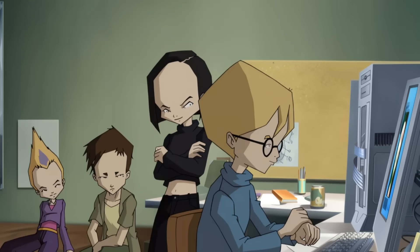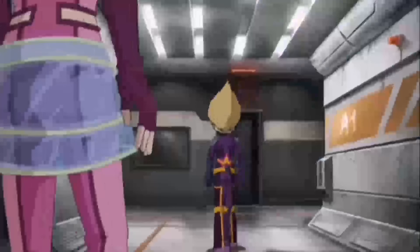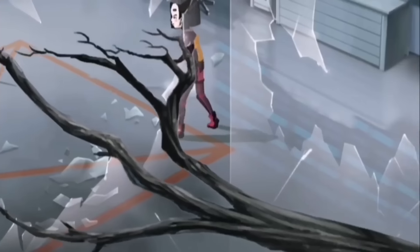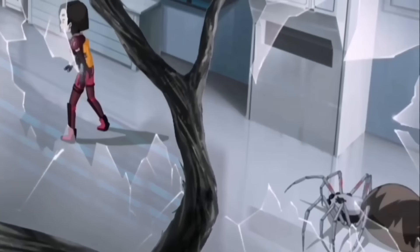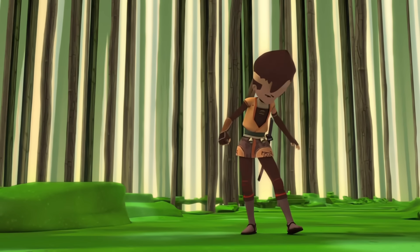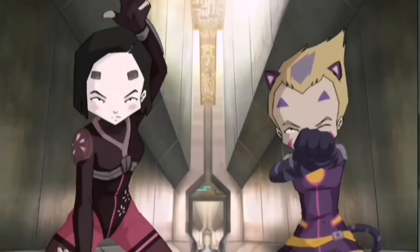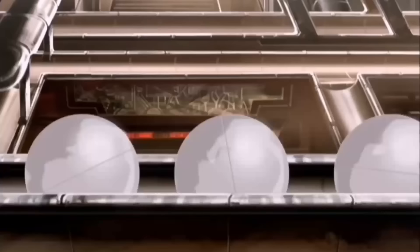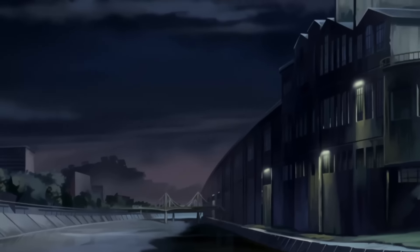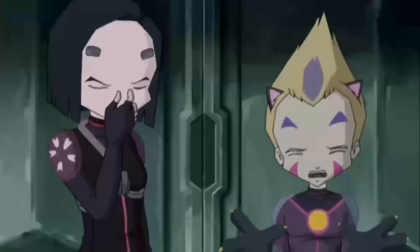The show revolves around a group of four middle schoolers and an AI girl named Aelita, known as the Lyoko Warriors, who are battling an evil virus named Xana. This villain is hell-bent on wiping out humanity, and its digital essence is tucked away inside a virtual world called Lyoko. These kids dash to an old deserted factory, which isn't just their secret base, but also their portal into Lyoko.